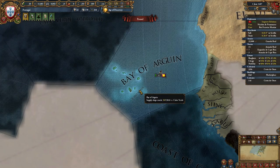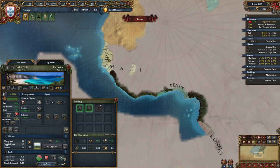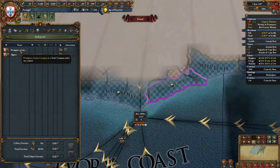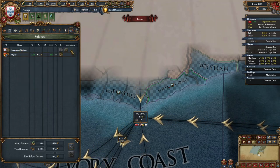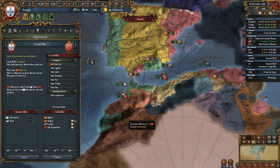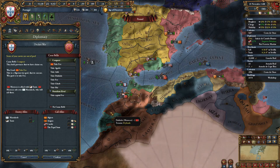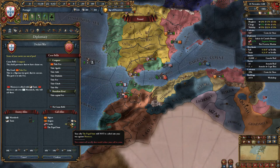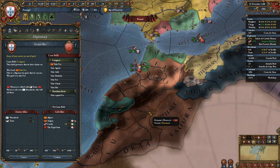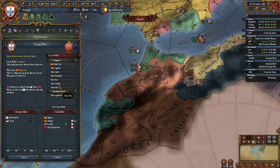So we're going to send our next colonist to the Gold Coast. I also recommend adding the province of Cabo Verde to a trade company, as well as all the provinces you are going to colonize in the Ivory Coast trade node — we have the Portuguese Guinea company. This is also around the time where you should be declaring your second war against Morocco or Tlemcen. In my case I'm going to be declaring against Morocco since my truce with them has run out, and I am going to call in Castile for this war.